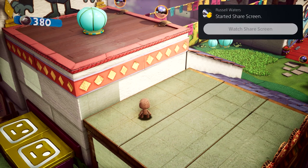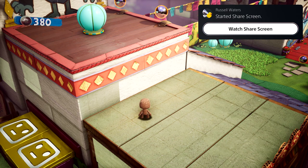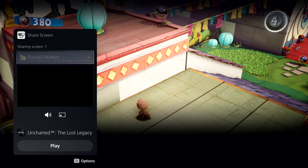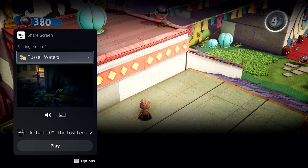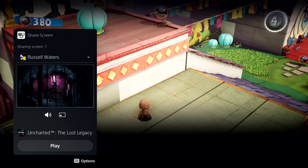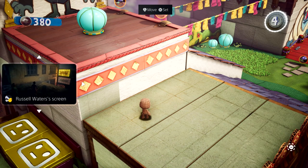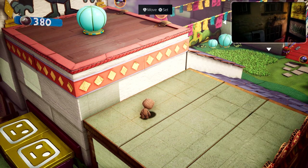Parties take on an expanded role with PS5, and they now provide persistent spaces to connect with groups that you play with. Here, I have a couple of friends chatting away in the party. One of them has started sharing their screen with the group. Looks like they're playing Uncharted: The Lost Legacy. We can chat while we play, and I can watch their progress as well. This is another card that can be put in picture-in-picture mode, or pinned to the side while you play. You can access it anytime via the Control Center, but let's dismiss it for now.